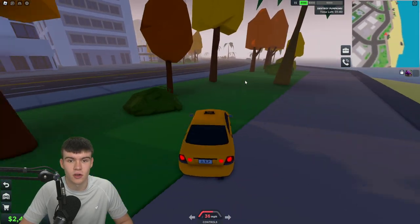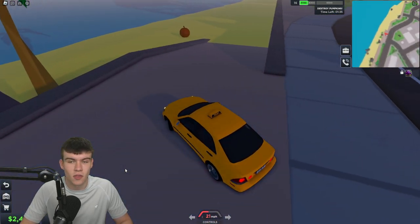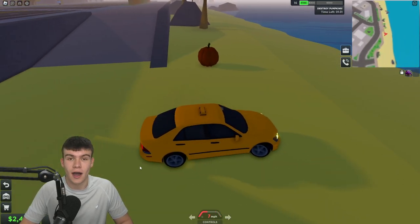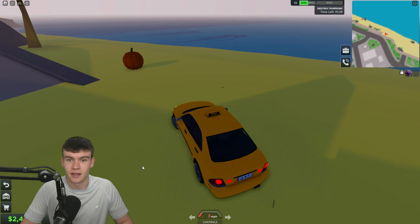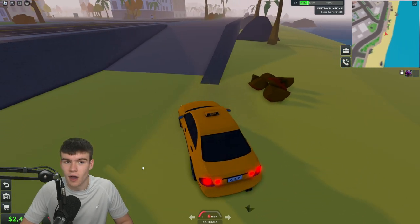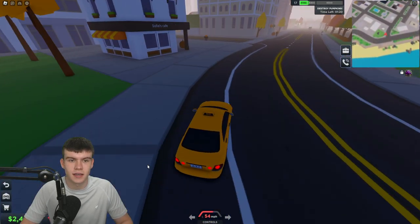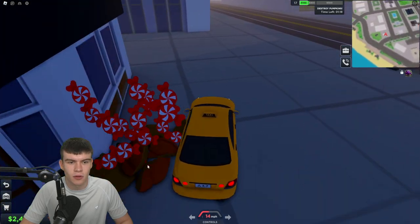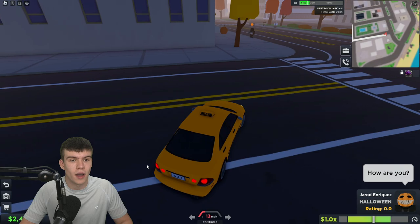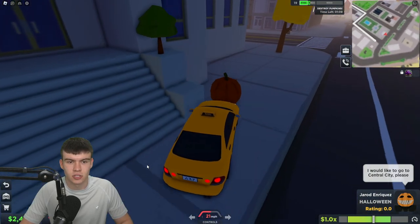There are so many pumpkins around the map — I've already got over 200 candy just from going around and smashing them. There's one on the beach too. Keep in mind I joined near the end of this event, but I've already got 200 candies, enough to open four spin wheels, which is quite exciting. You can also smash pumpkins while delivering passengers, which is beneficial.